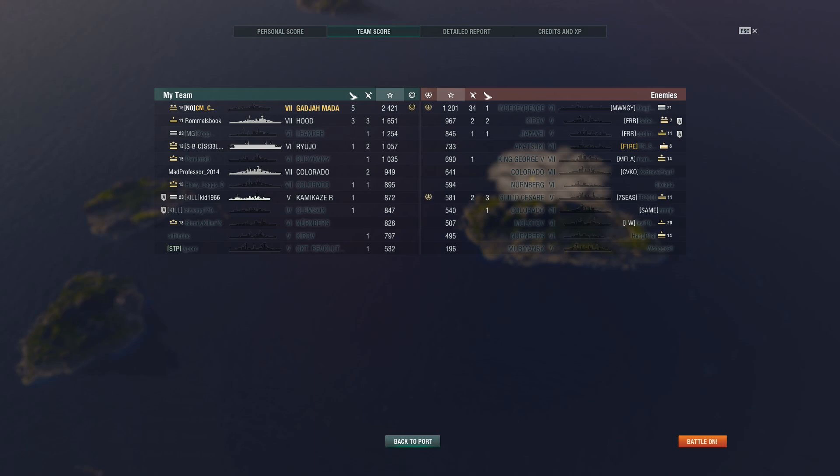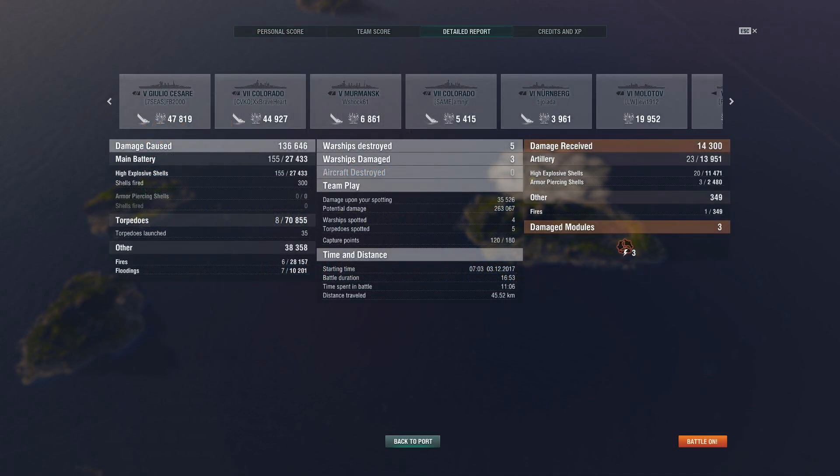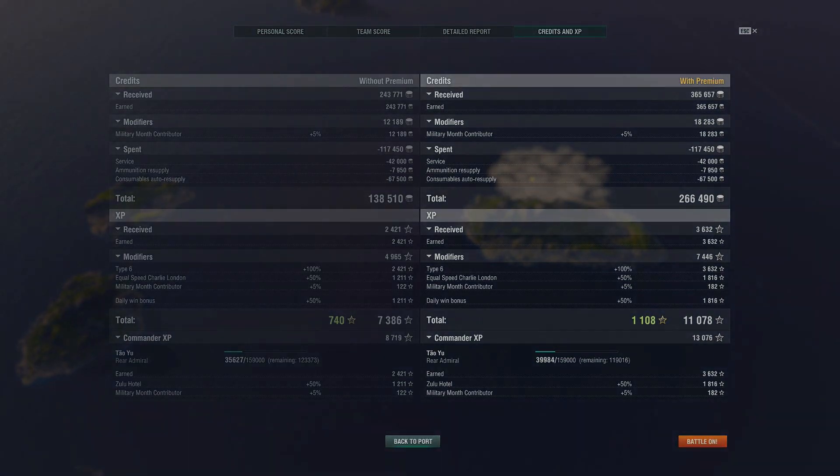CM Cunningham managed to get 2421 base experience — nicely done. He went to the Charlie point, was outnumbered, but managed to capture it, later recapture it, and defend it for quite some time. He earned Arsonist, Kraken, and High Caliber, scoring 136,000 points of damage. In the end, if he had deployed his smoke a bit sooner it might have saved him, but he was crucial to this victory. It was a nice game showing one of the new Pan-Asian ships — hope you enjoyed watching, and I'll see you next time.